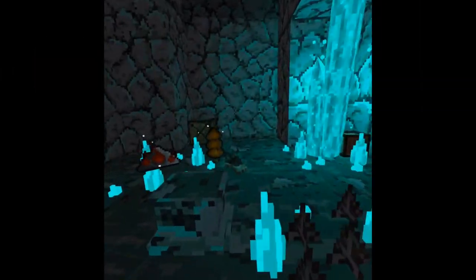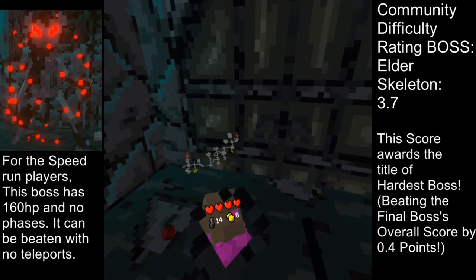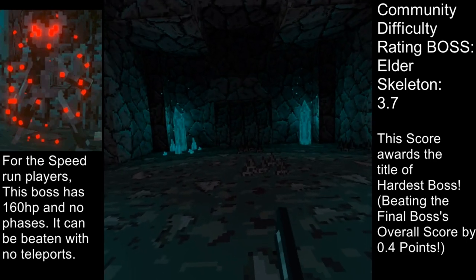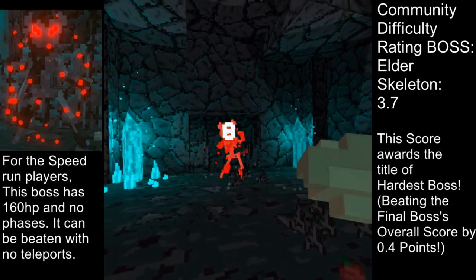This brings us to the boss of the level, the Elder Skeleton. The Elder Skeleton attacks by shooting a wave of projectiles or by shooting a trail of spikes in an X pattern from its body. The spikes are fast and are typically the way the skeleton will actually deal damage.